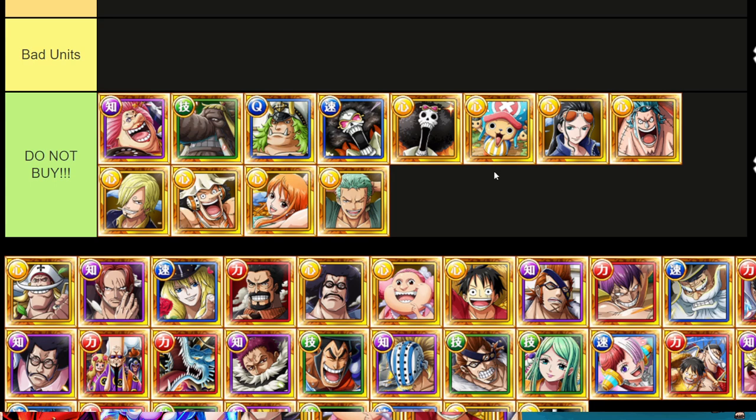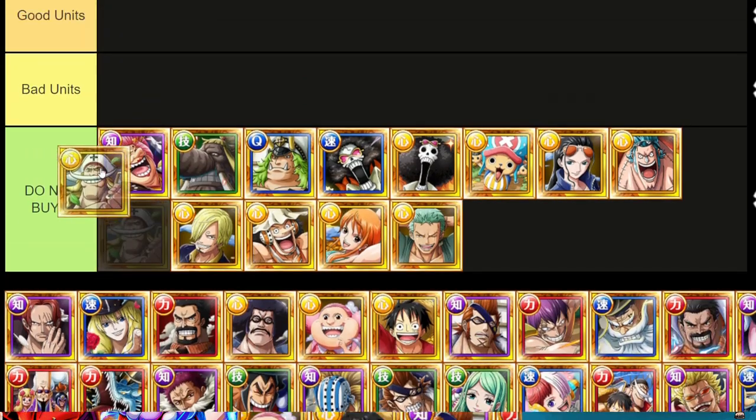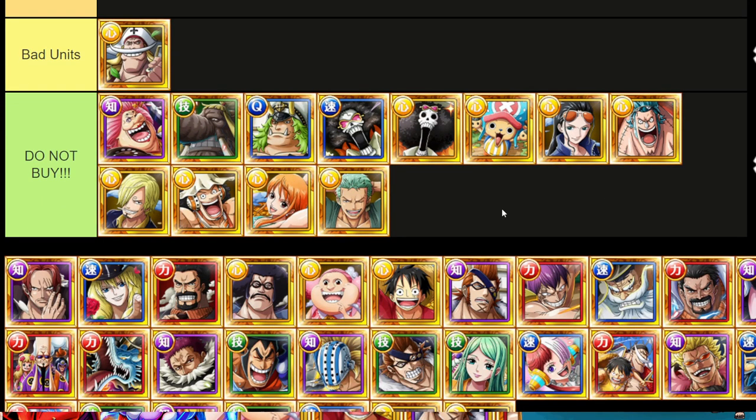As for endgame players and something that's not on this tier list — you want to pick up stuff like Supercaller. Supercaller is going to be your best option, so just be mindful of that if you're an endgame player. But if you are a newer player or missed out on some of these characters, hopefully this tier list is going to help you out. As for Whitebeard, this Whitebeard is a bad unit — he's so old, I think he just does an HP cut. Nothing of note, so definitely don't buy him.